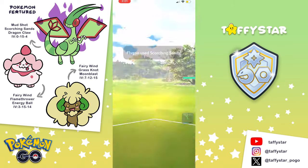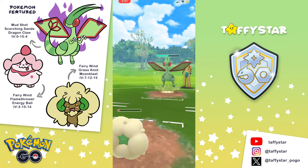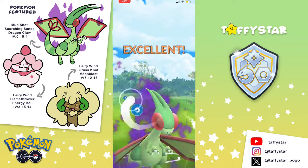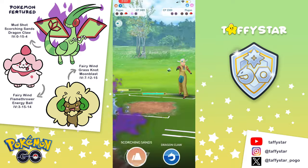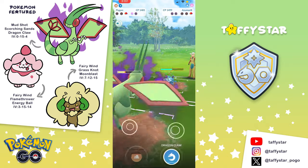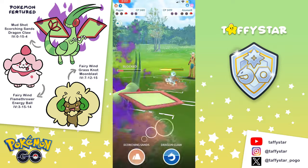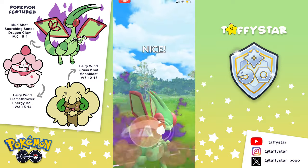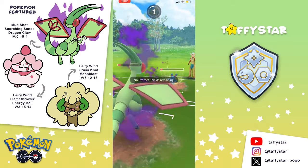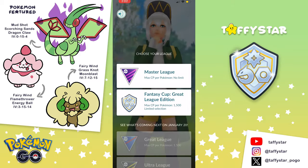Getting back to the match — we're getting destroyed by a Flygon here while we're Whimsicott. We're resisting every move it throws, but the Scorching Sands really hurt, and they're even able to take us out with a Dragon Claw. I save my final shield for Flygon, but there's not much I can do because they still have a really full-health Azu in the back with access to Ice Beam. They reach one Ice Beam, take our final shield, then reach another Ice Beam before I can get to the Dragon Claw that would have taken the Azu out. GGs to our opponent — we take that loss.